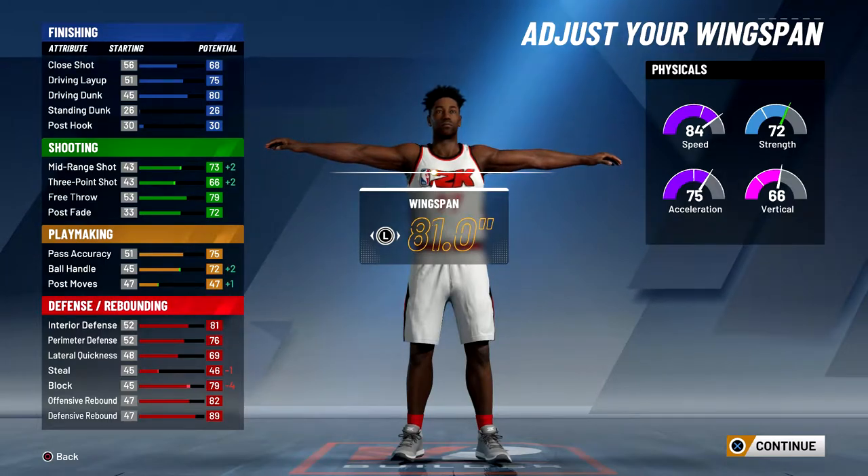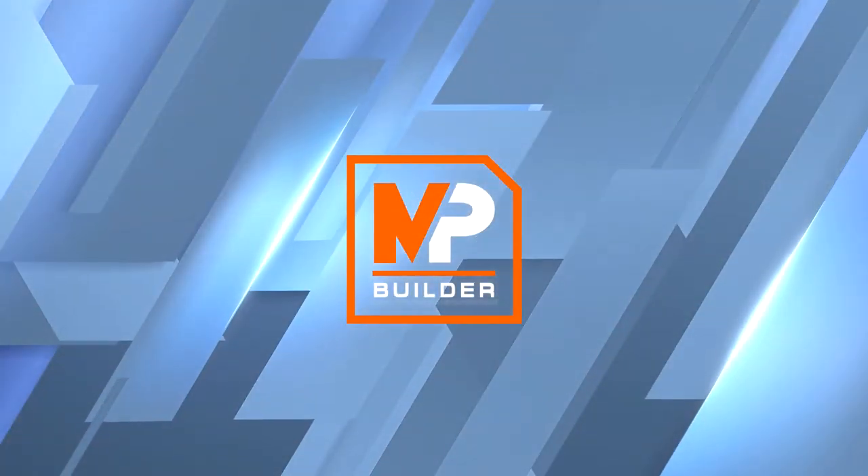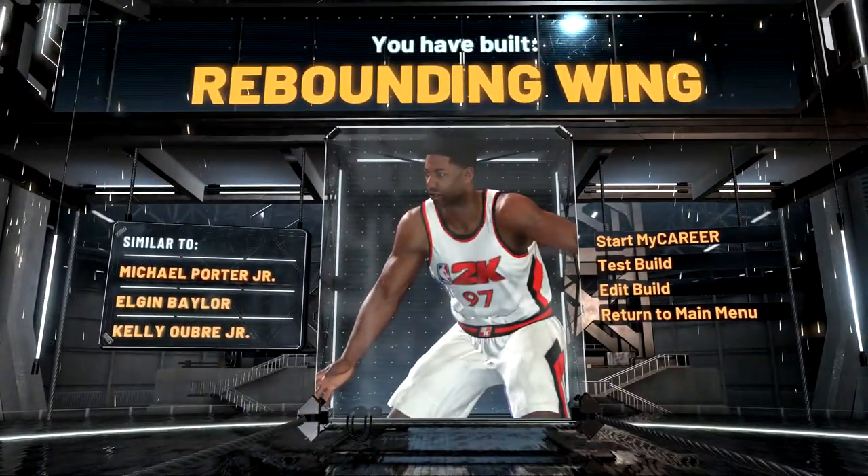For the takeover I chose Playmaker Takeover. As you can see, this build is called a Rebounding Wing — that's how you make the build. Now I'm going to show you my actual attributes.